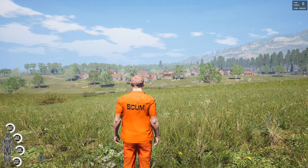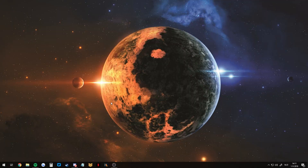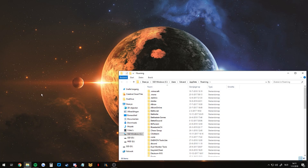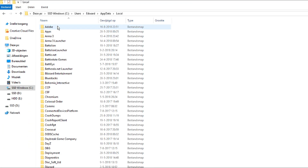You have to change it in the config file. If you don't know how to do that, I'll show you right now. Once you have quit SCUM, go to the AppData folder — I'm sure you know how to get there. Once you have that, go one folder back and go to Local.